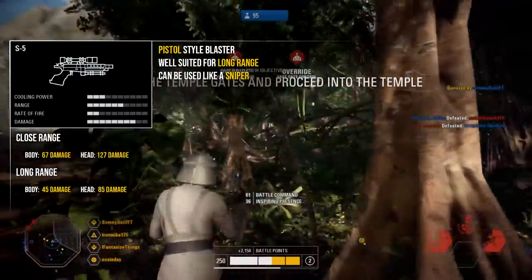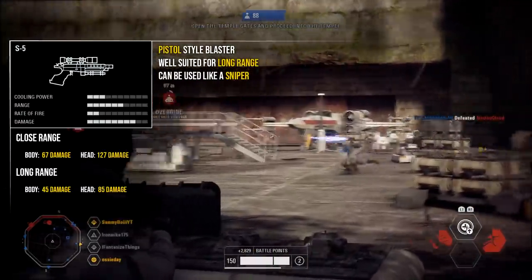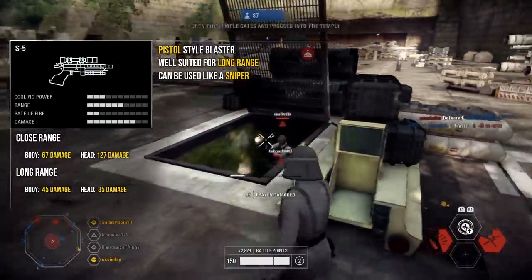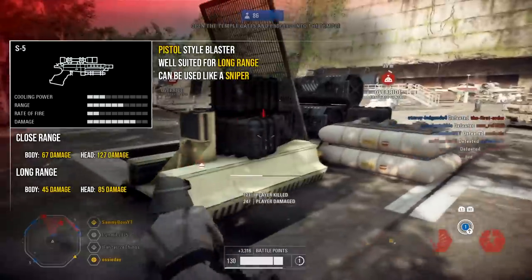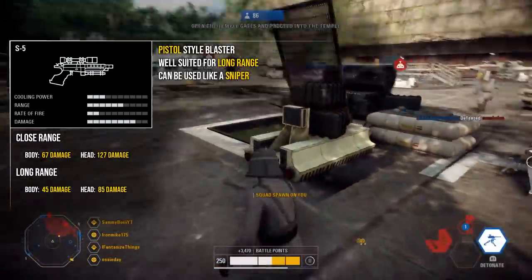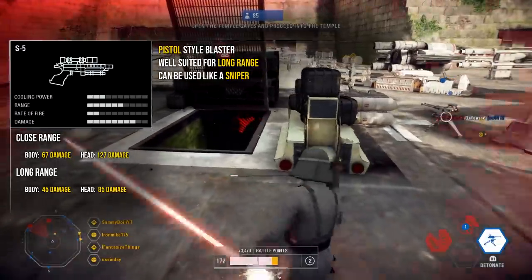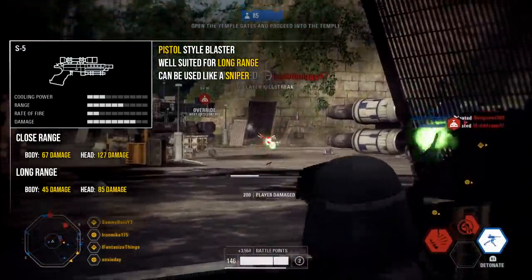For mods on the S5, I'd recommend the reduced recoil mod as it has a pretty big kickback with each shot, and depending on personal preference I'd also recommend the ion shot mod. This weapon is really well suited for mid-range situations — not something I'd recommend as an actual sniper, but it's great as a mid-range sniper since it can still deal over 100 damage to the head at medium range. If you're a really good aim or like playing at a slow pace, this is definitely a great blaster.